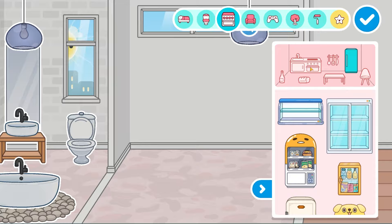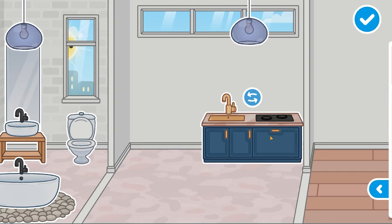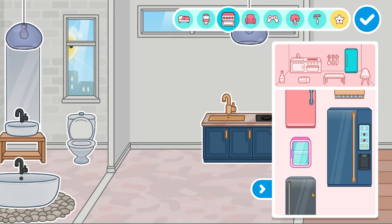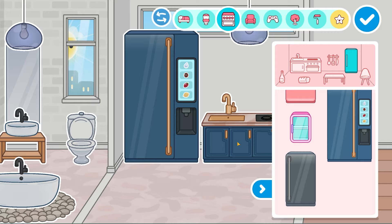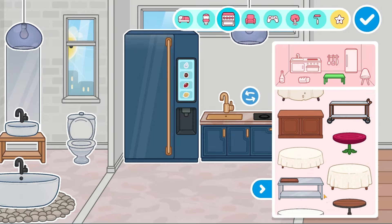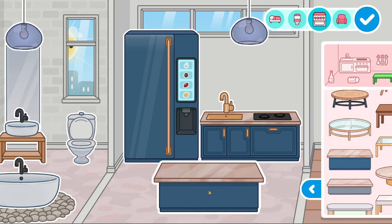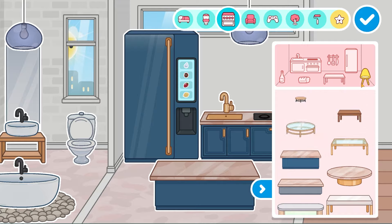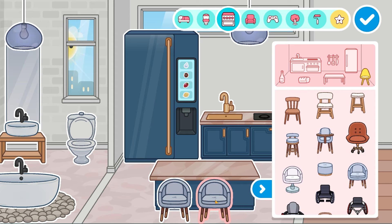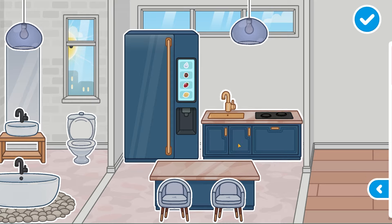Now let's move into the kitchen. I want to use the fanciest, most expensive kitchen set — this one literally screams 'I'm wealthy' too, so I'm putting it here and I think it's going to look so nice. We're going to have this fridge as well. And since we have space, we can add a table — not a regular table, but this fancy one. I love it. We're using these chairs that look good with this combo.